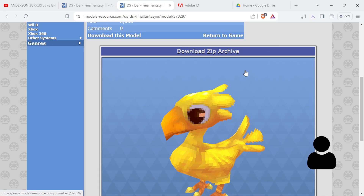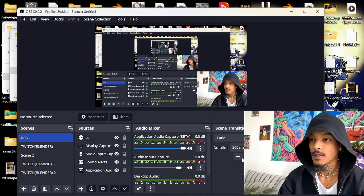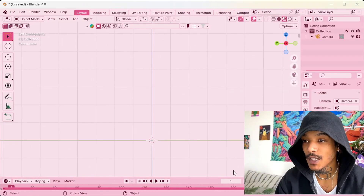Sometimes most of these models already have rigs, so you don't really need to use Mixamo for this. But I'll show you how to do it with Mixamo just in case your character does not have a rig. So let's get it — now we hop back into Blender.